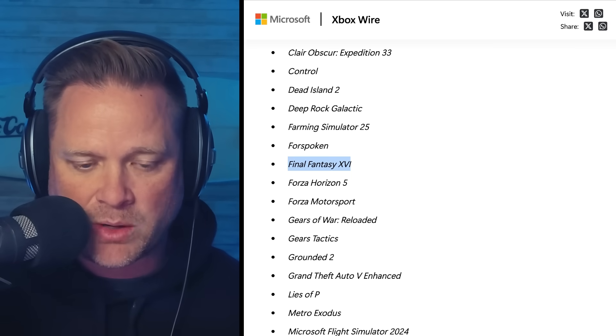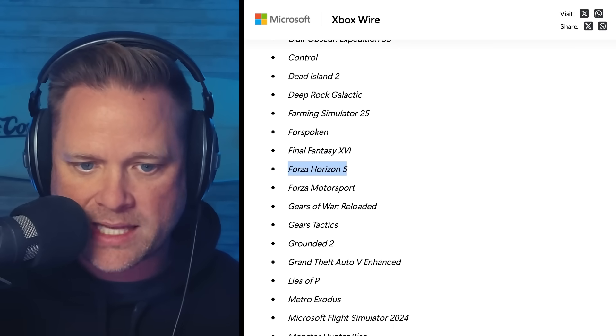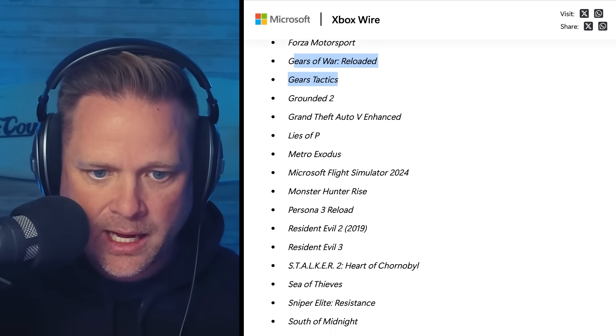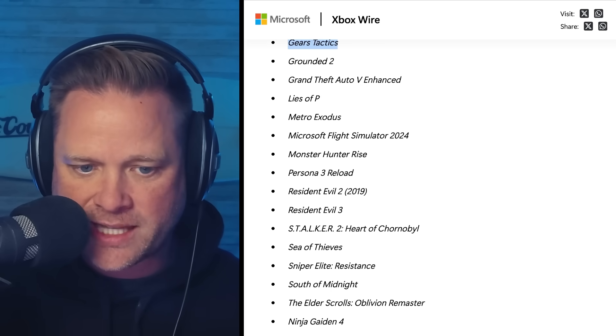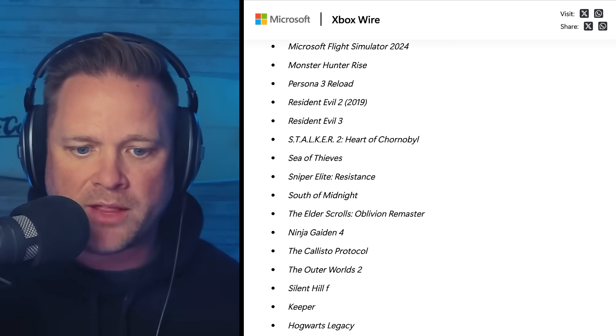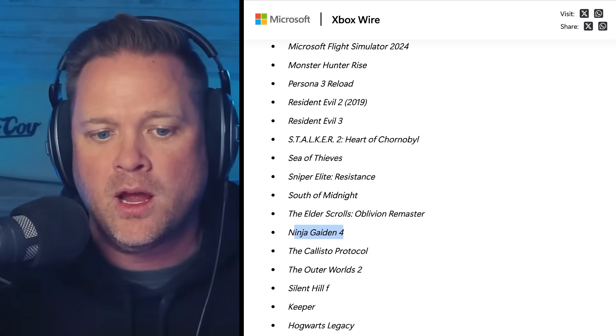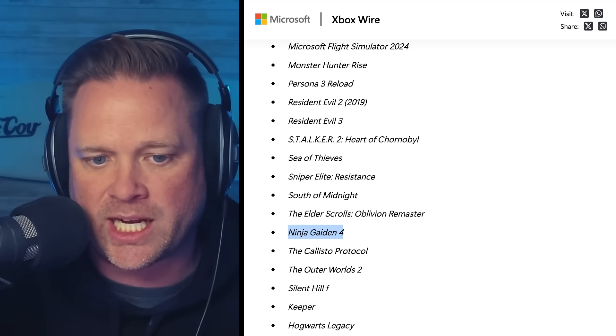Final Fantasy 16 is one I'm very excited to jump into. There's also Forza Horizon, Forza Motorsport, Gears Tactics, Microsoft Flight Simulator, Resident Evil, The Outer Worlds 2 which just dropped, and Ninja Gaiden 4 which just dropped and is crushing it, along with Sniper Elite and more.